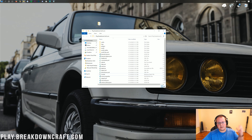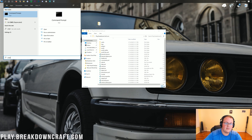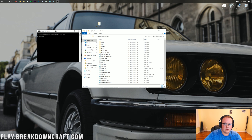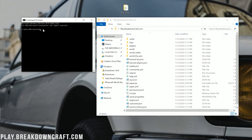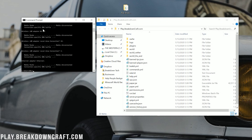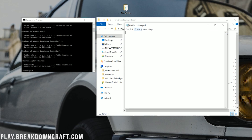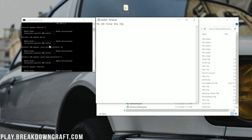Now click on the Windows icon in the bottom left of your screen, type in 'CMD,' and click on the command prompt. In command prompt, type in 'ipconfig' and hit enter. You're going to get a bunch of network information — 99% of this you don't need, but what you do need is to open a notepad document and copy the relevant information into it.